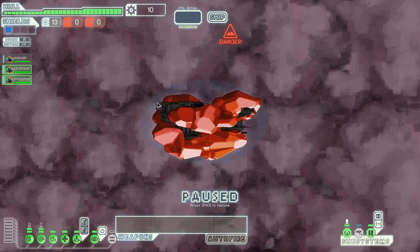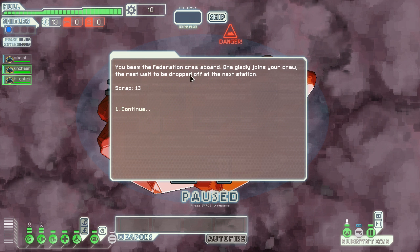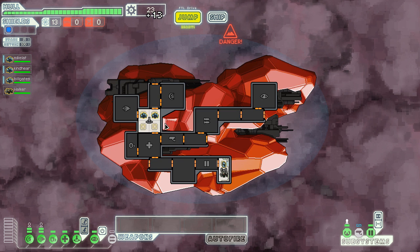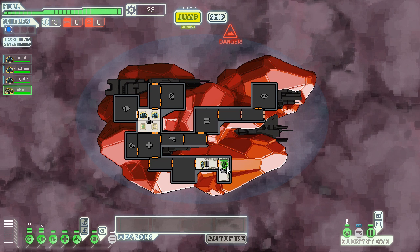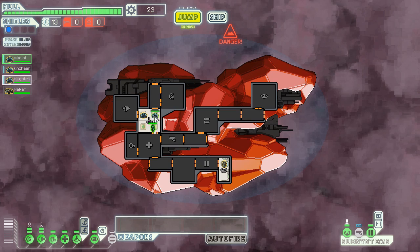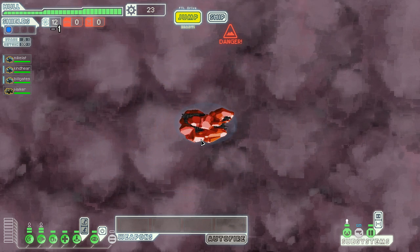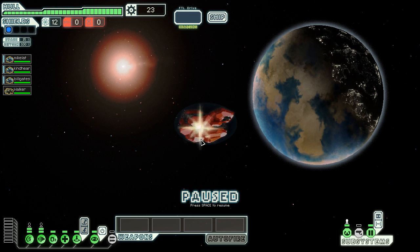There's a heavily damaged federation ship — we're out of time to make contact. But I lock onto the life signs with my transporter and bring the federation crew aboard. They gladly join my crew — he's a rock guy, so he's like a crystal guy wannabe. I'm moving myself immediately over here because I'm now officially part of the boarding crew — that's just how it goes.